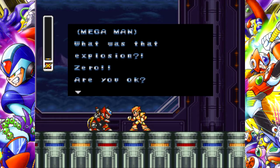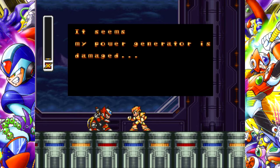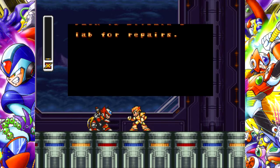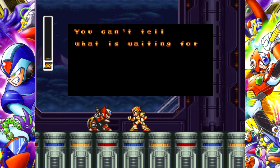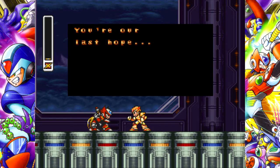What was that explosion, Zero? Are you okay? 'Sorry X, I failed. It seems my power generator is damaged. I'll try and make it back to Dr. Cain's lab for repairs. You can't tell what's waiting for you, X. You better take my beam saber with you. Crush them all, X — you're our last hope.'